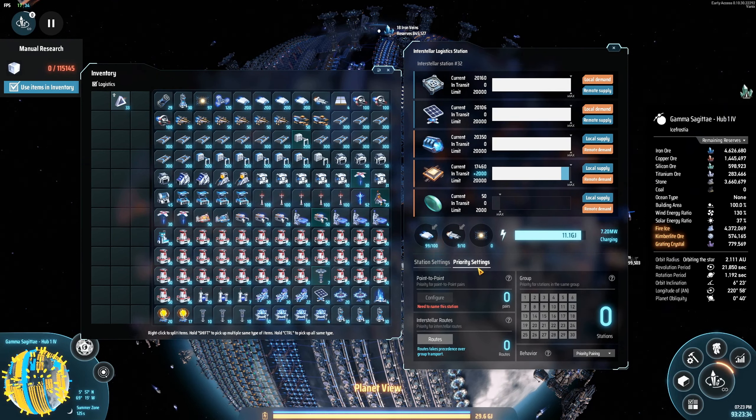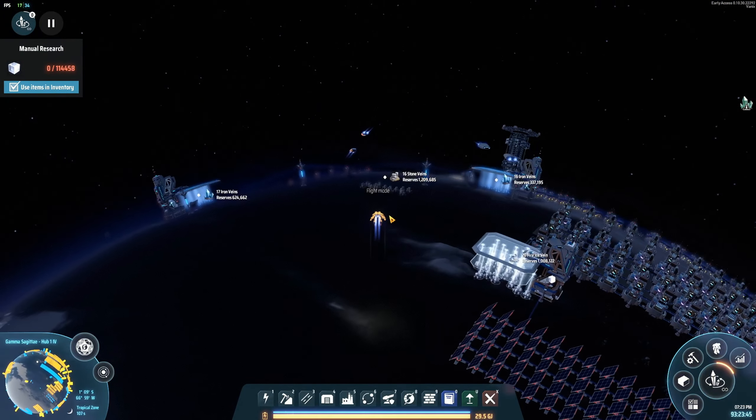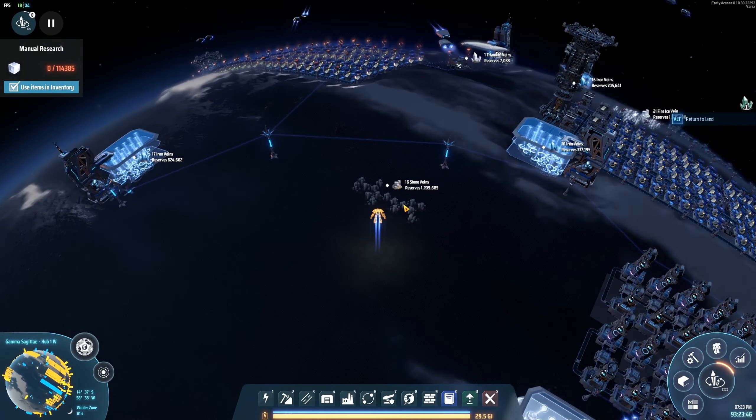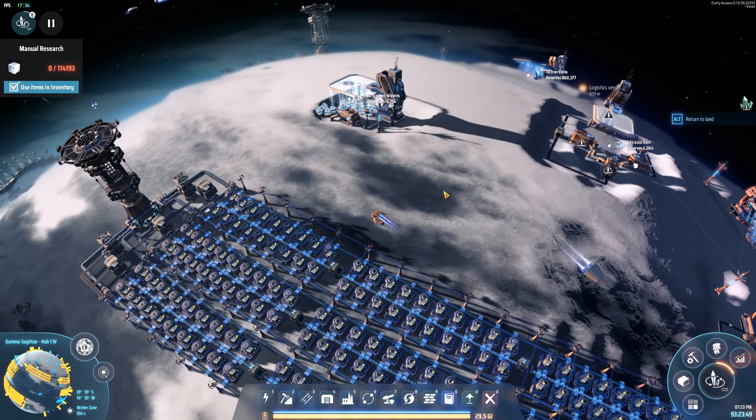What the hell is this? Is this a new thing? Priority settings — point-to-point pairs — interesting. Priority for stations in this same group. Okay, I'm gonna have to learn more about this. For the time being I think we should just leave it as is. I'm gonna have to figure that out later because I have other stuff I need to do.